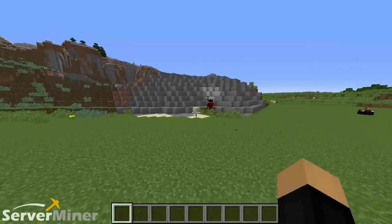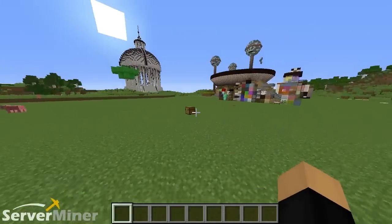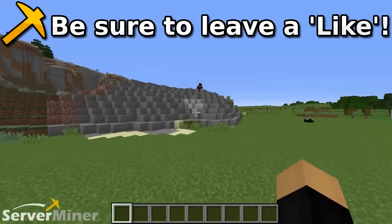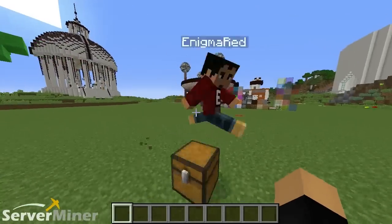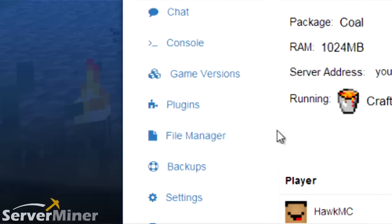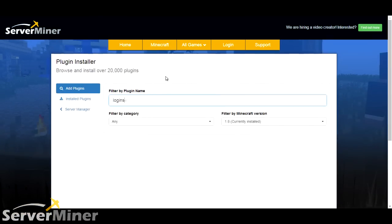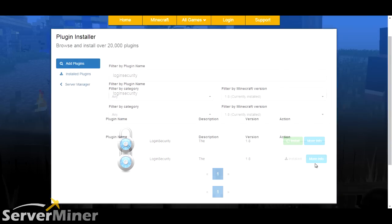All right, that pretty much sums up the entire plugin. It's not every command, but it is every command that we managed to get working. If you guys enjoyed, please be sure to leave a like, comment, and subscribe. All you have to do is go to your ServerMiner control panel, look for the server you want to apply this plugin to, go to the left-hand side where you'll see Plugins, and there's a text field where you can enter Login Security and install it right on that page. Then you restart your server and that's when it starts.